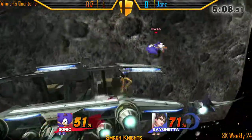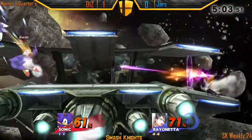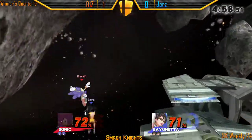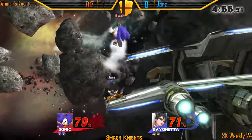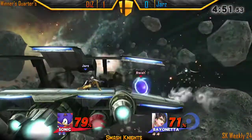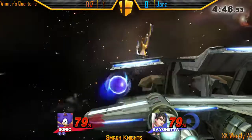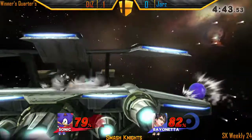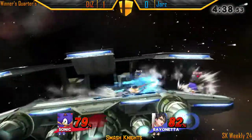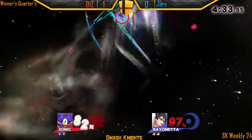He should definitely be using his long-lasting arrows to at least tap on some extra damage, or just try to cover it with a side B. Just gets the side B in there, but can't really get too much off of that right now. Most Sonics are just gonna be getting two-piece combos — can't really go for too much more since Bayonetta can just get out of all of his combos. Most of them are just kind of strings, so they're not gonna lead to too much.